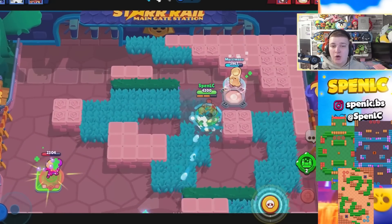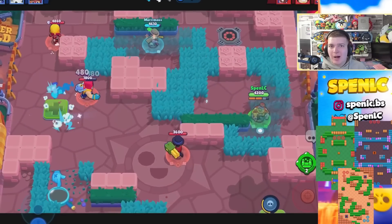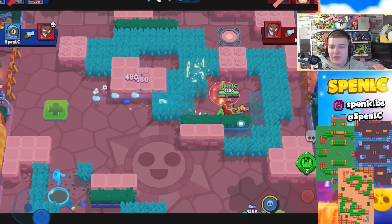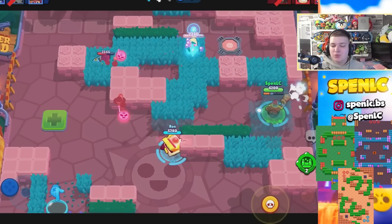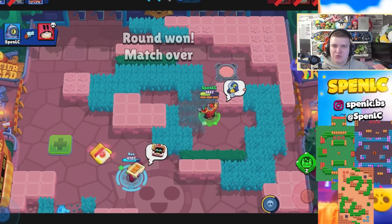Next up is Rico. He's just strong on any map which has a lot of walls so he can get a lot of value out of his gadgets. Hard Rock Mine has always been the one map I look towards when I want to play Rico. Field Goal recently, with the unbreakable walls, he's incredibly strong on that map — it's just free trophies. Lastly, Healthy Middle Ground, the new Knockout map, where he's surprisingly really strong.